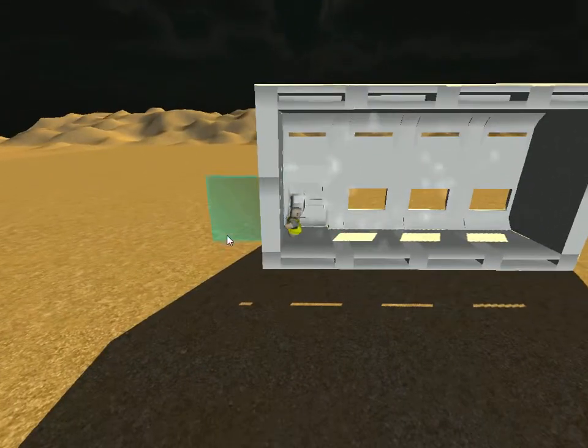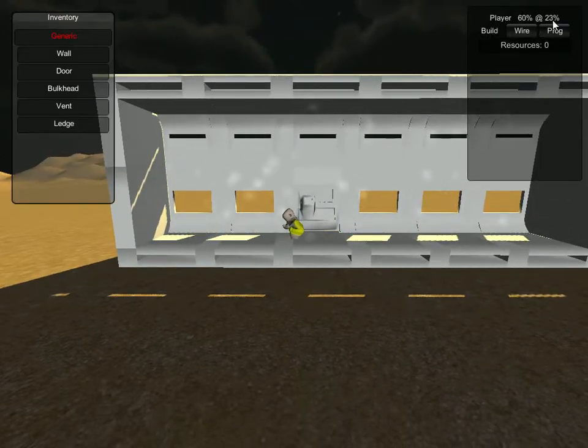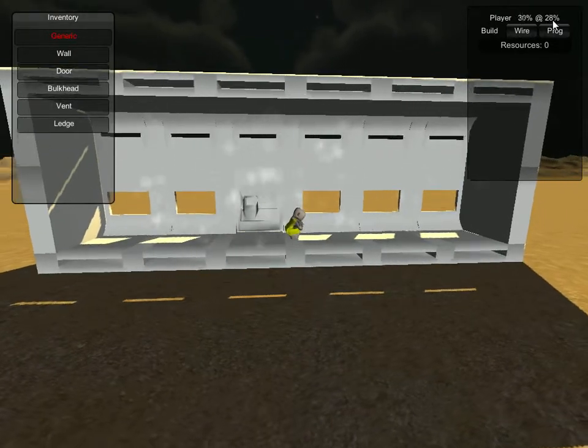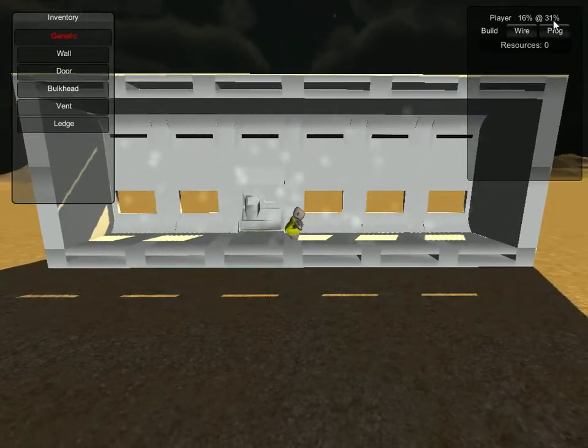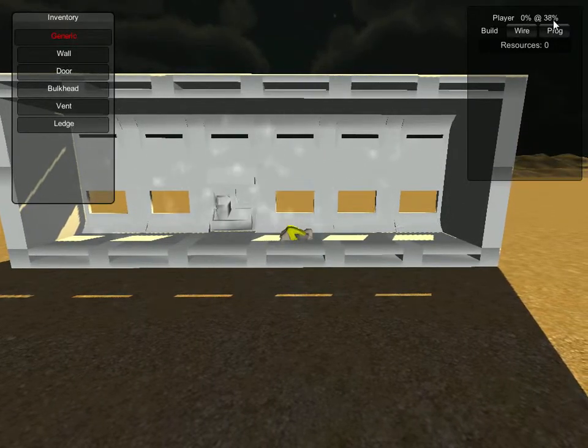All the air is coming from this starting tile, which means that we're going to run out. As you can see, we're down to 20% oxygen. It's rising again, but we're probably going to faint before it gets back high enough to give us our health. Yeah, we're down. But we'll recover shortly.